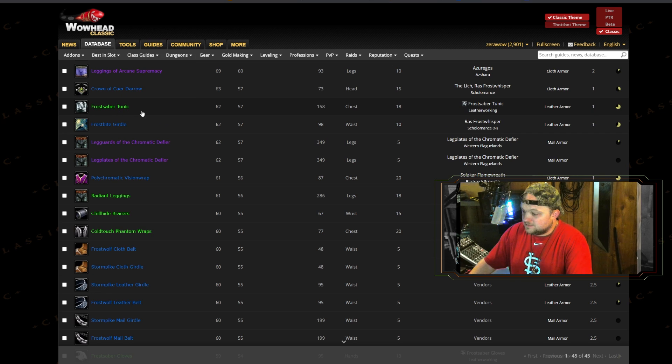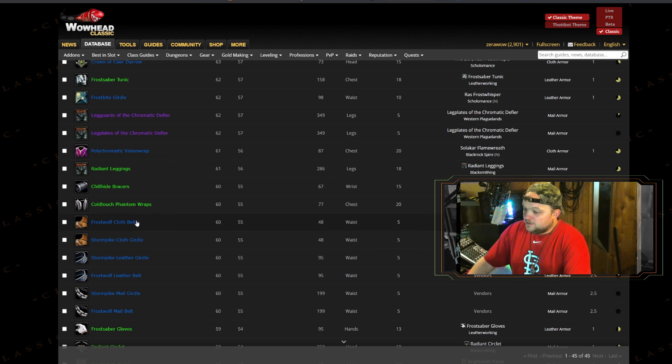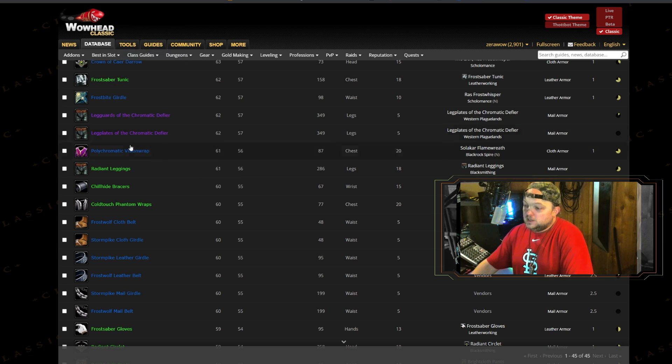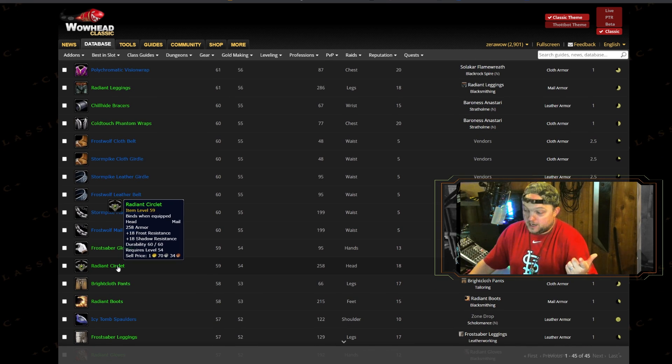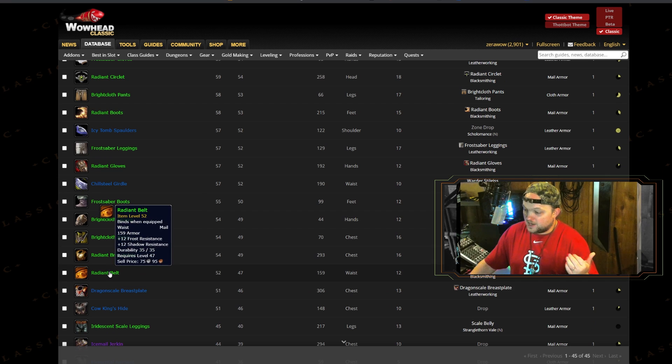The Frost Saber gear — minus maybe a couple of pieces — and the Frostbite Girdle out of Scholomance is a great belt for us. You've also got the Frostwolf and Stormpike belts from the AV rep, which is nice. The radiant pieces and frost saber pieces will give you a substantial amount of frost resistance — though unfortunately only frost and shadow resistance. You can pick up radiant leggings, a helmet, boots, gloves, breastplate, and belt — all from professions.